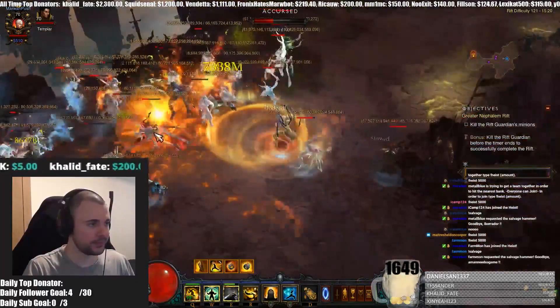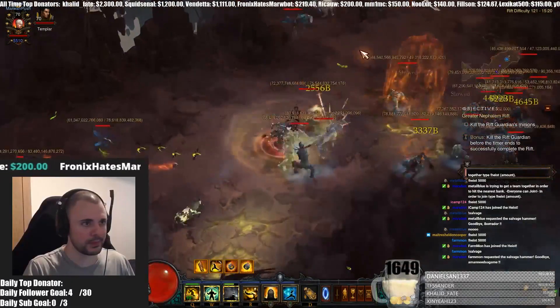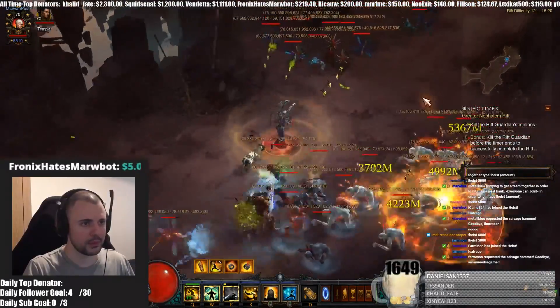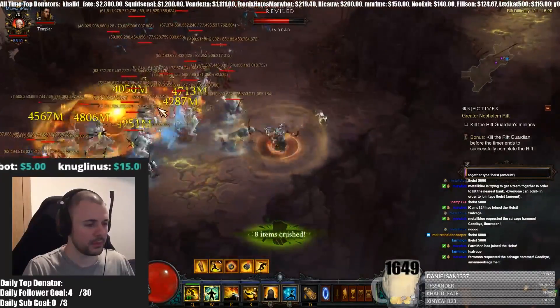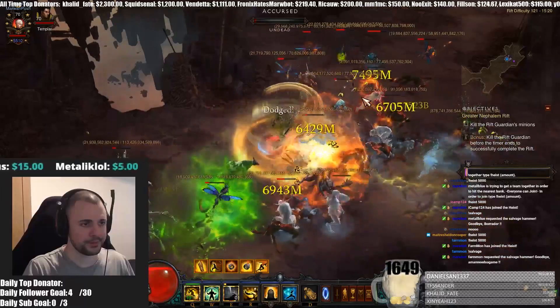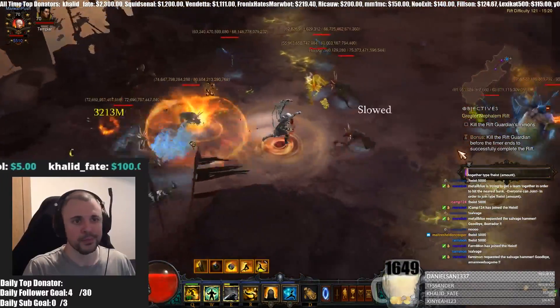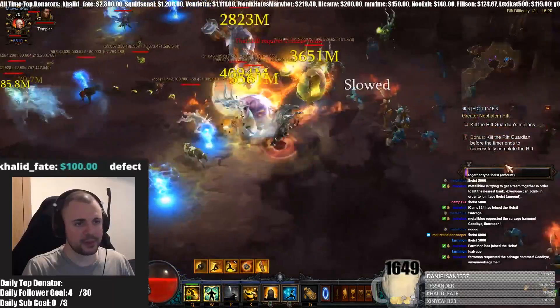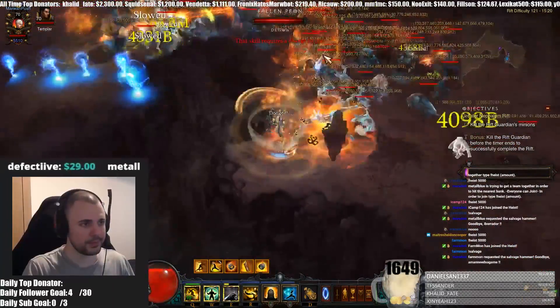In my opinion, the second best map is Battlefields. People really like this map — it's kind of similar to Forest with large open areas, good pylon spawns, and a lot of density. It usually holds a lot of density, not quite as much as Forest, but if you get Forest into Battlefield or Battlefield into Forest, you're usually clearing well even with decent mob types.